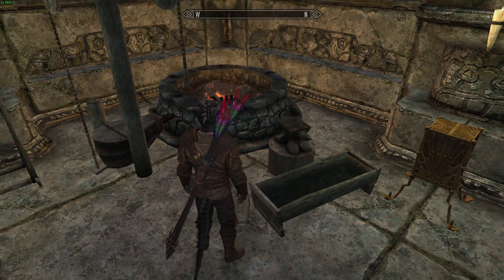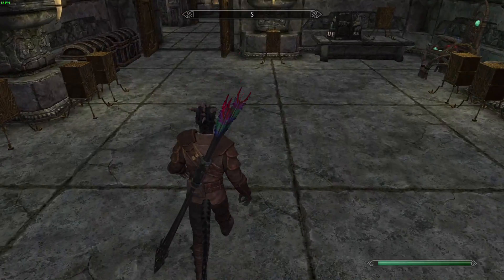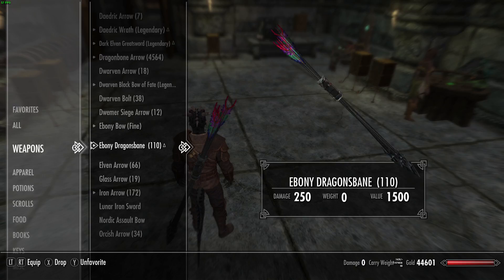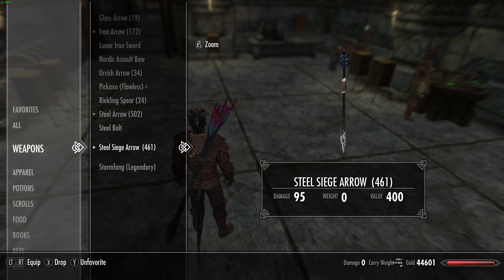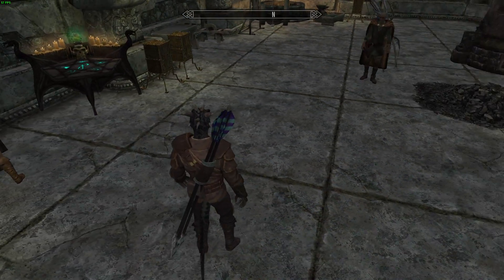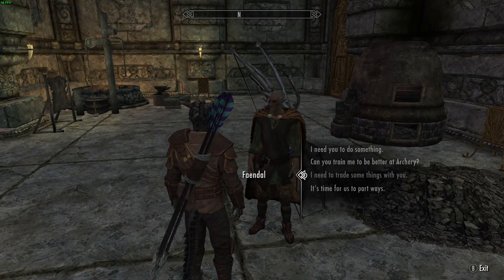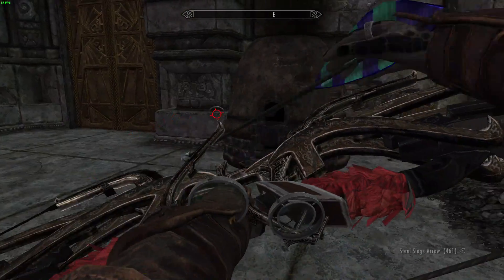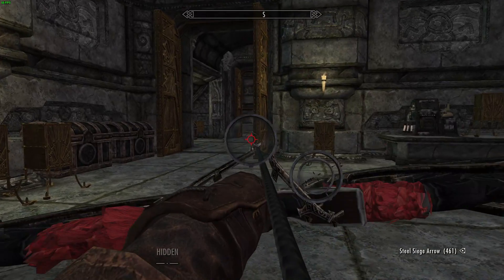You might notice the gigantic arrows on my back. These are the siege arrows that are also part of the mod. The current ones I have equipped — the ebony ones — do 250 damage. These things are insanely overpowered. The first option are the steel ones, which do 95, which is still way, way, way strong. When you draw them back, they kind of stick out a lot. They fit if you're sneaking, but if you're not sneaking, they just look hilarious.